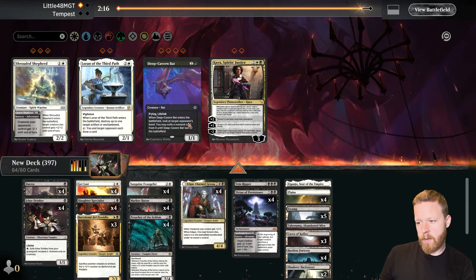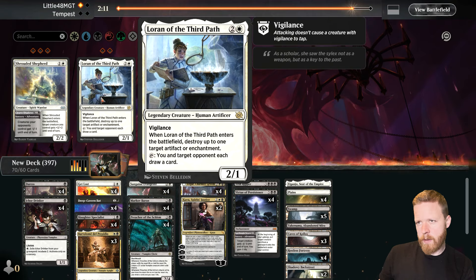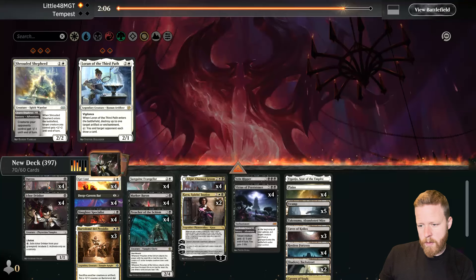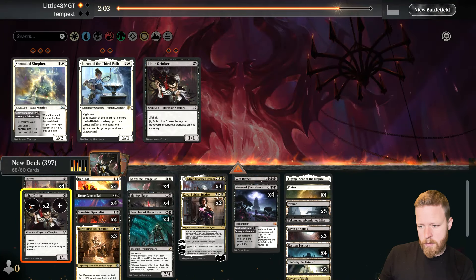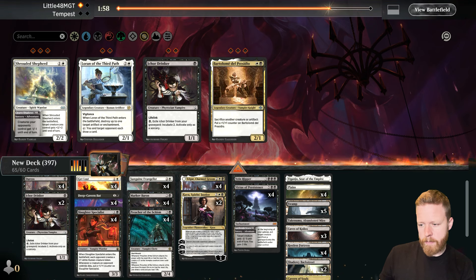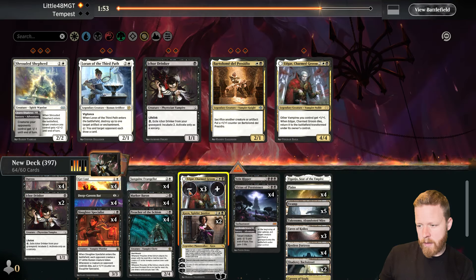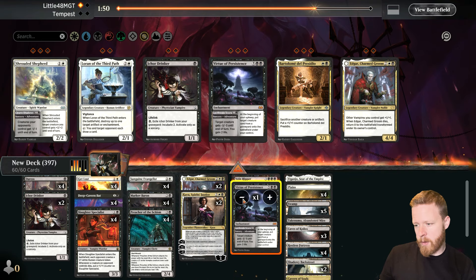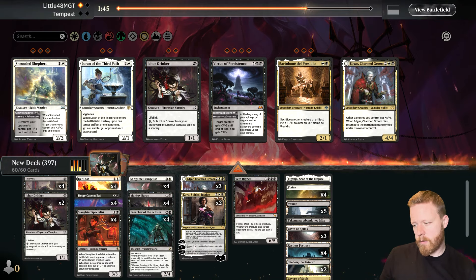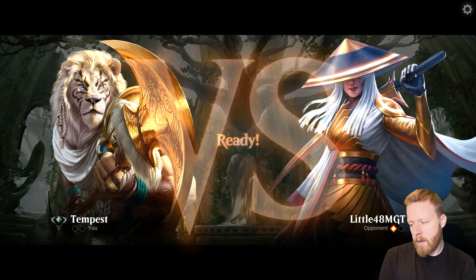We want Duresses, Bats, and Planeswalkers. These are probably too slow — take those out for the Bats again. Edgar — they're playing exile stuff, so we'll reduce those by a bit. And we don't want the Virtues. We'll do 3 Edgars — it's still a lord, it still pumps our boards. Let's try again.